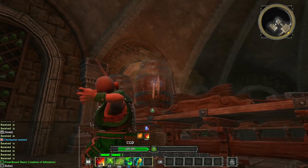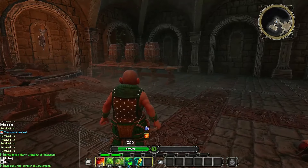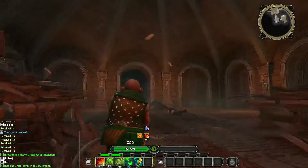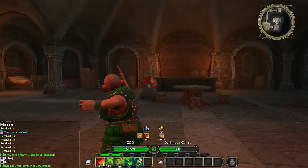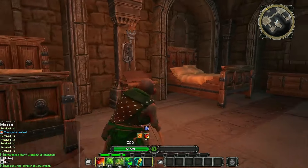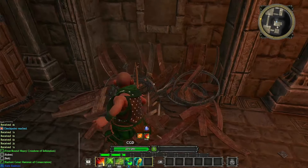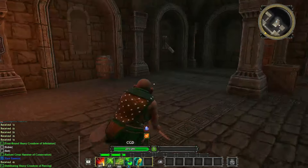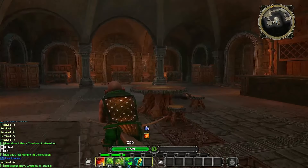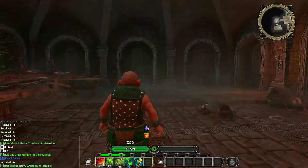Can we loot any of these barrels? They do actually bust open — we'll take that. We've got robes and a belt, a Radiant Great Hammer of... I don't even know what half of this stuff does. I suppose we could go back to the town and sell some of this stuff and buy better weapons. There we go, that's him dealt with. Shoot these barrels — nothing in that one. We can open chests, we've got a switch here — that's done something somewhere.